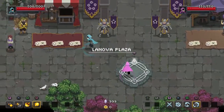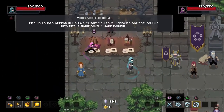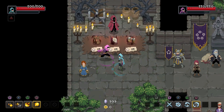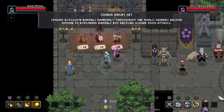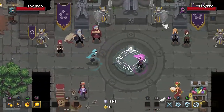We take one look — if there's a curse relic we both like, we take it, otherwise we pass. Options: pits no longer appear in hallways but you take increased damage falling into pits; all relics and arcana are heavily discounted but chance to lose an arcana or relic when taking damage; and spawns explosive barrels randomly throughout the trials — wizards become immune to exploding barrels but recover slower from attacks. Moving on.